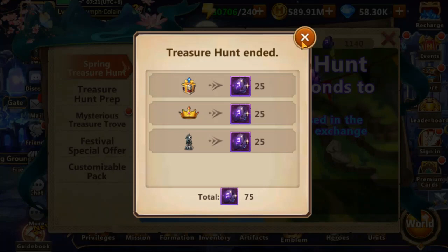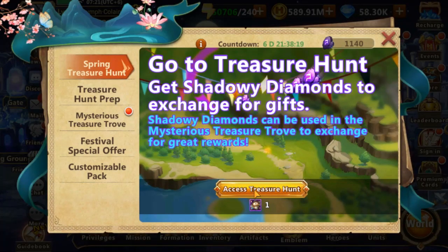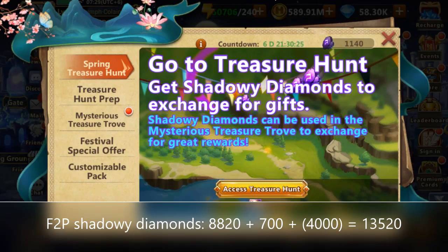And that's it — I am now out of adventure manuals and I gathered 1,140 shadowy diamonds after 16 tries. That's slightly more than 70 shadowy diamonds per try, so we will go with that for further calculations. Remember that it can be less or more depending on your luck.